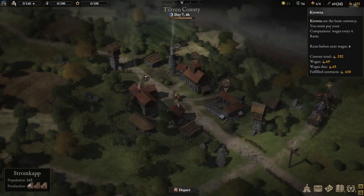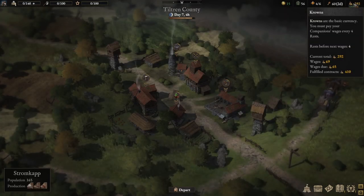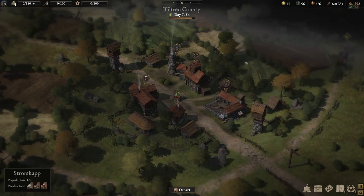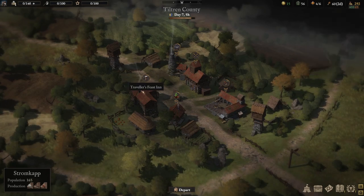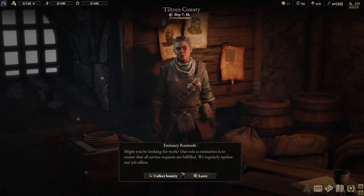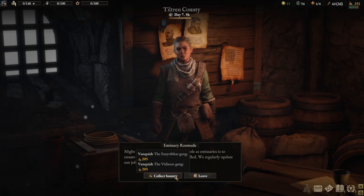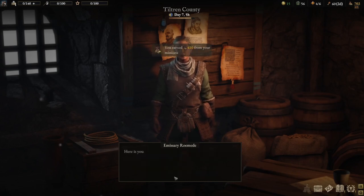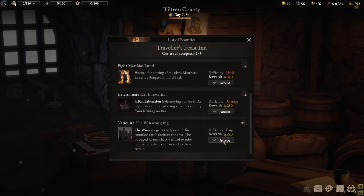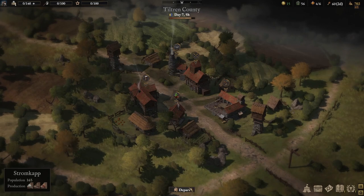What about crowns? How do you earn crowns? You can earn small amounts by completing scenario quests or side quests, but the best way in early game is to complete bounties. Bounties are obtained through the tavern - you'll see an emissary. If you left-click on the emissary, you can collect completed bounties - in my case I've completed a few which gave me 410 crowns - and you can review and accept new available bounties along with their rewards. Those are the things you'll need to do, aside from battling, in order to survive in Wartales.